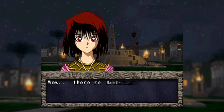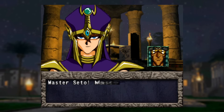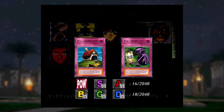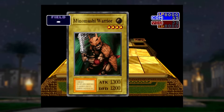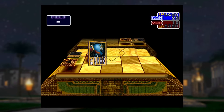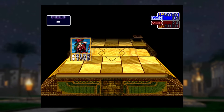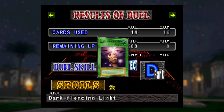With the duel grounds completed, we witness Jono get squished and accept Seto's challenge — but Seto postpones, so I go into free duel farming Villager 1 for House of Adhesive Tape or Fake Trap to unlock S and A techs. Villager 1 was being a real fusion warrior, making Cockroach Knight, Zombie Warrior, Gigatech Wolf, Tiger Axe, Minamushi Warrior, Celtic Guardian, Armored Zombie, Cyber Soldier, Dice Armadillo, Dark Witch, Nekogal Number 2, Dark Elf, and Mystical Sand — I even lost once because he fused Mystical Sand on turn 1. After 45 wins I get Dark Piercing Light.